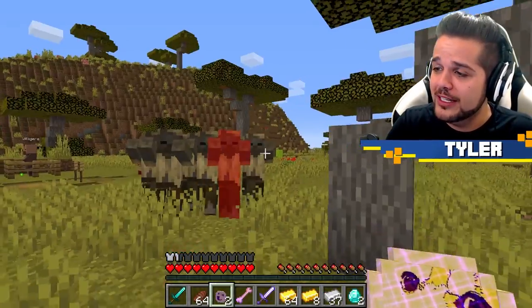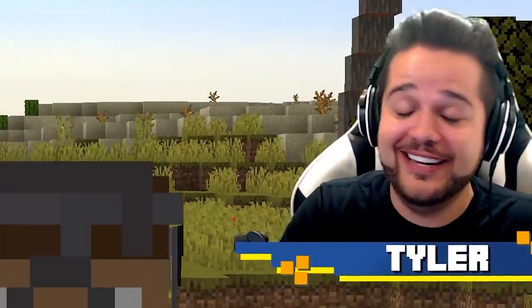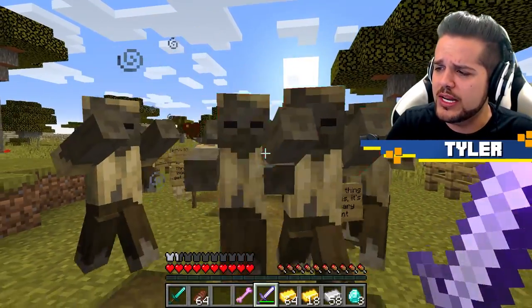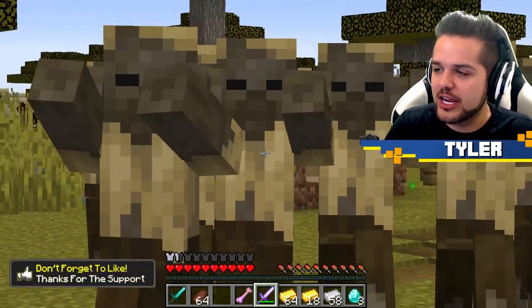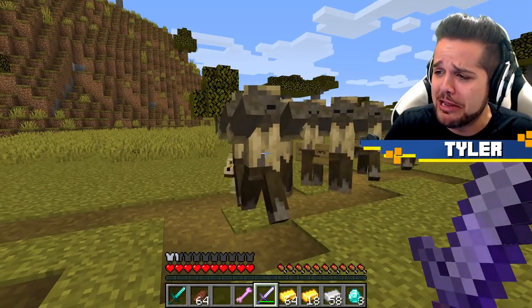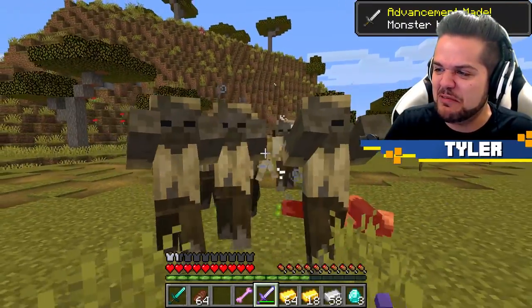Let's try out the Pointy Doge Stick - this will slow down mobs when hit. My actual pet Doge! Now they are slower, as you can see. I can escape from them way more easily than before. My buddy fits right in! Man's best friend indeed! What an investment!